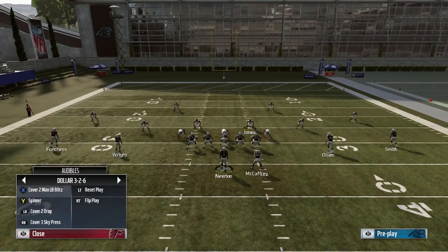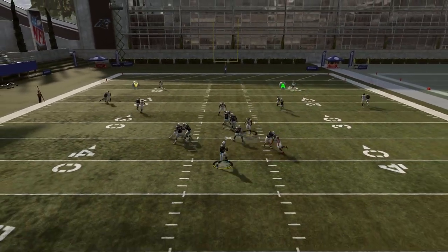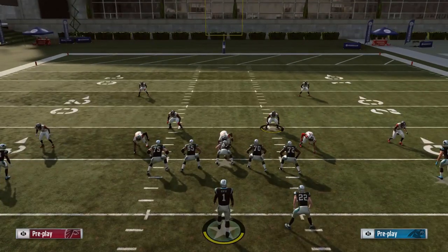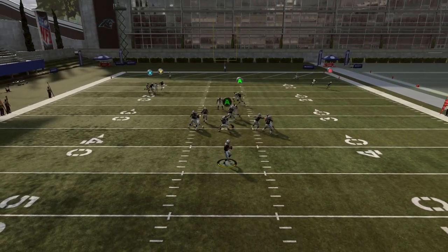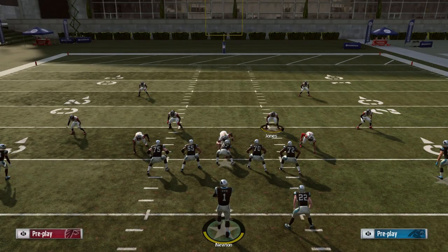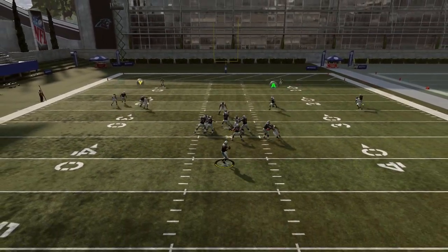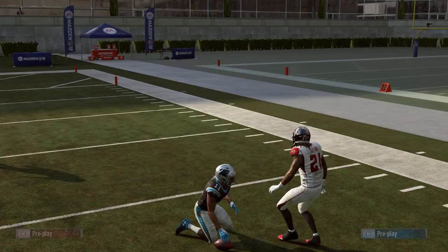For man-to-man coverage, I like the backside comeback route. The drag route can get open, but the pressure got to me — that's the problem; sometimes it can be long developing. Every route aside from the drag is really long developing. If the drag doesn't get open or he gets pressed at the line, you could be in trouble. Man-to-man can slow this down depending on the formation. But if you wait for the comeback route to break back, you'll get good separation more times than not.